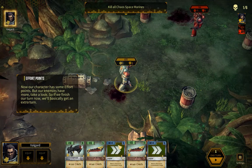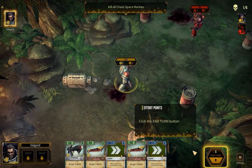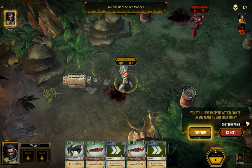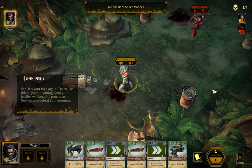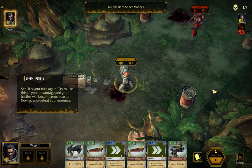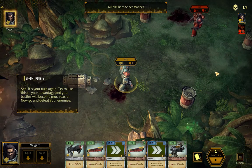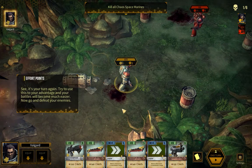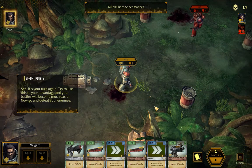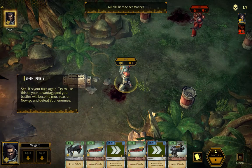He has got 17. If I could do one more thing... clicking it, but it won't let me do that for the tutorial. It's your turn again. Try to use this to your advantage and your battles will become much easier. Now go and defeat your enemies. Defeat seems kind of mellow for the Warhammer Universe.